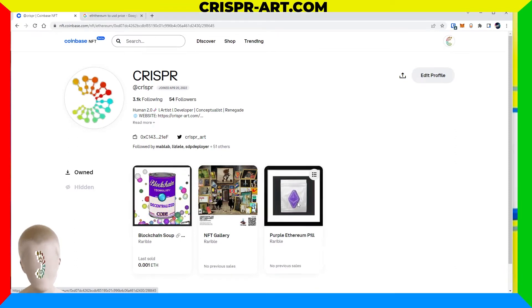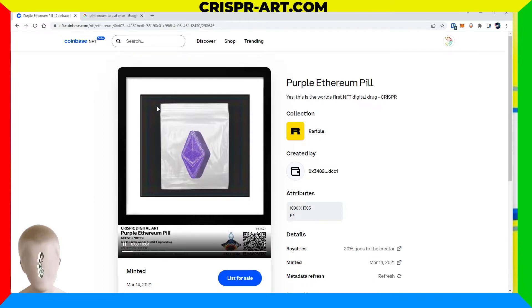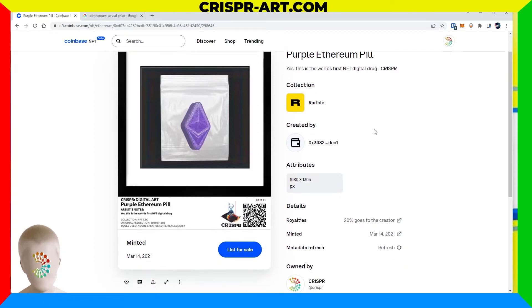I'm going to click on my item and we're going to do a ton more tutorials and tests, because from what I can see I actually can't create any new NFTs on Coinbase right now — I just happen to have the ones from Rarible pull over. Maybe I'll do a tutorial on publishing a collection on Rarible to see if it pulls over to Coinbase, and then list them for sale here.